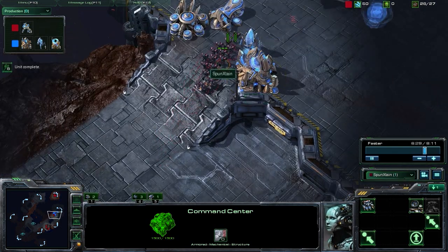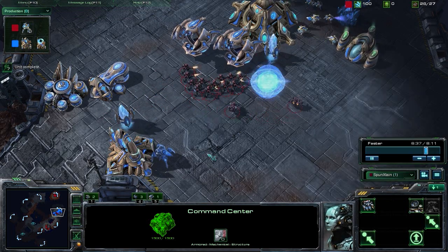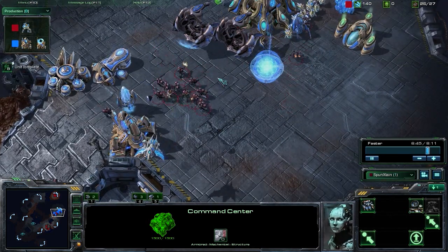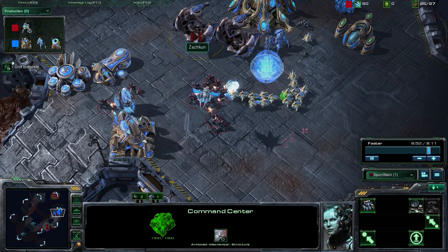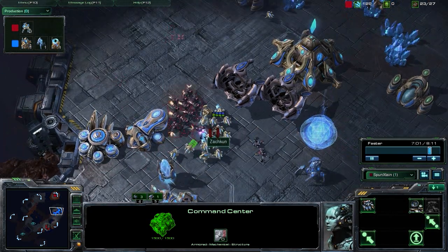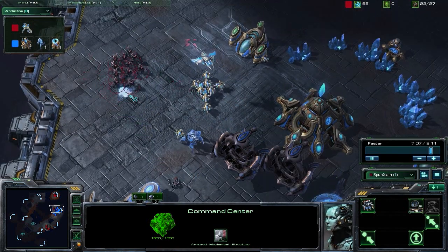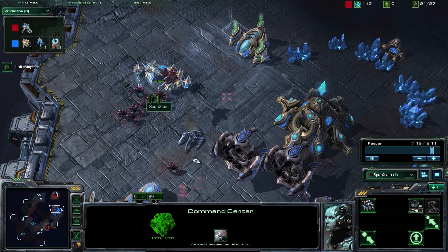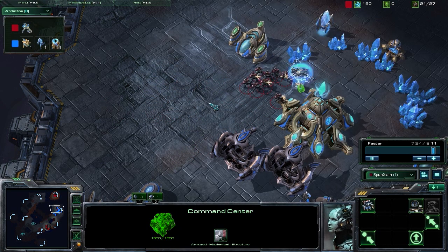We're pushing forward now. I want to note a few things about this push and the decision-making around targeting. He does an excellent job prioritizing — starting with that pylon powering the air production. The next step is removing threats: these probes are getting a surround and doing significant damage. He does an excellent job of pulling back and shooting — that pull back, shoot, pull back, shoot micro is really good and keeps you out of harm's way from melee units.